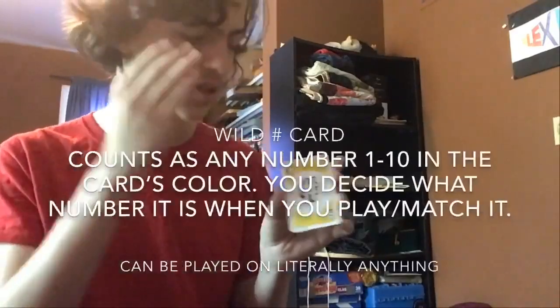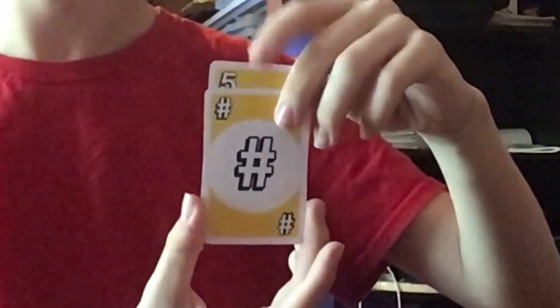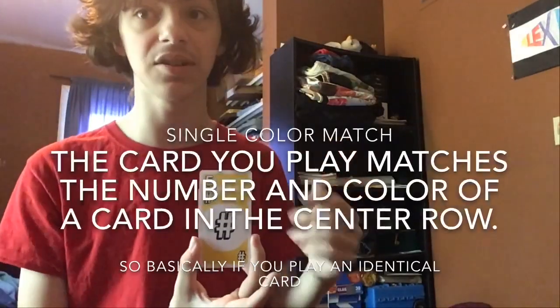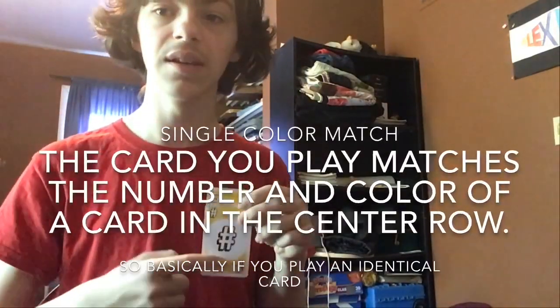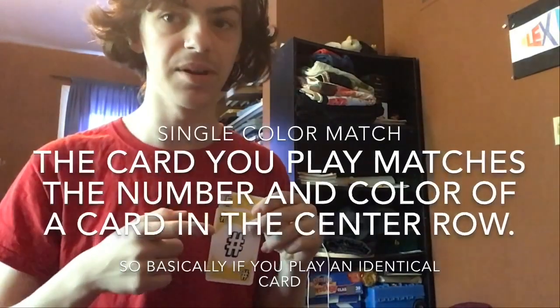Now I'm going to explain how this card works. This is a yellow card — no matter what, it's always yellow. I'm going to say that this is a yellow five, and the reason is because this is one of the cards in the center row. Since these are identical cards, they match both by number and by color. That is a single color match, and what that does is you can play one of your own cards in the center. Now that we've covered all the matches and what the special cards are, we'll just play a game and see how that goes.